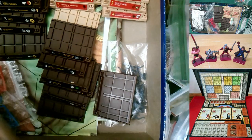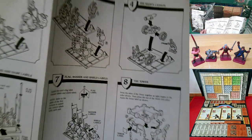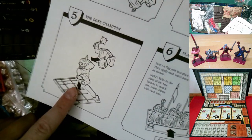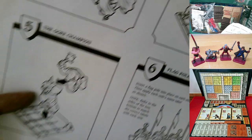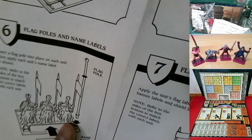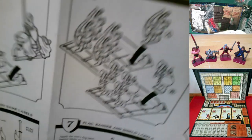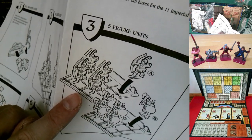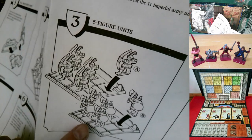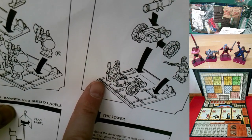You've also got assembly instructions telling you how to set everything up. There's a specific way to do it: you snap the horses together and put the rider on top. As you can see, the ogre is not articulated — he doesn't move at all, unlike HeroQuest where he can move his arms and head. He's just one solid piece once assembled. The three mounted figures all go together like that, with the flagpole on the side.